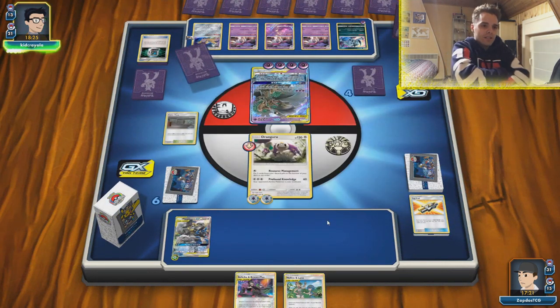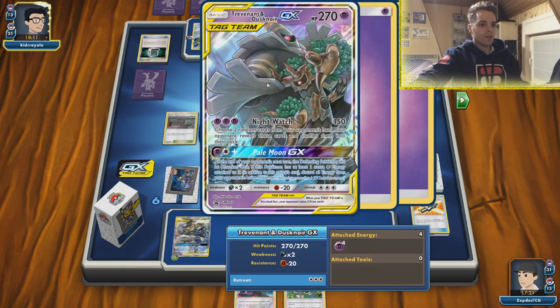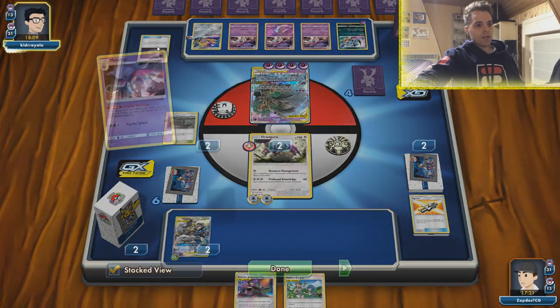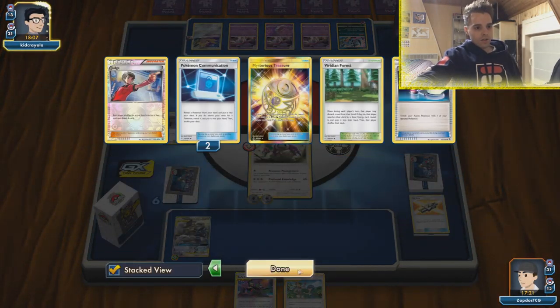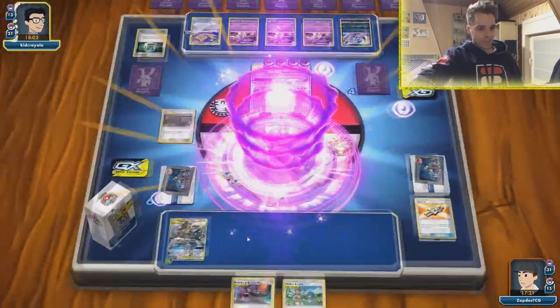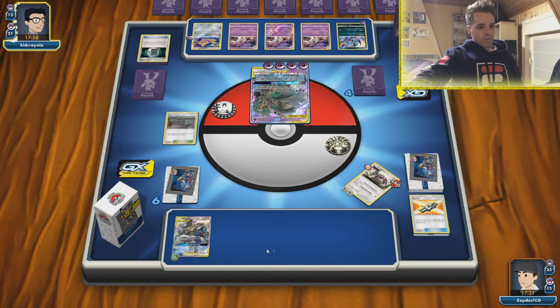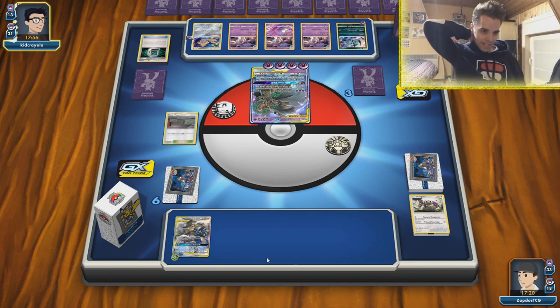Now the only thing we need is Counter Gain — just a Green's, a Pokégear, whatever. He could go for a Great Catcher. He does not know what we have in hand, so that's making our life a little easier. He could actually go for the Pale Moon GX if he has Great Catcher. Nightwatch — getting rid of our entire hand. We need to top-deck something insane now. Come on, let it be a Green's.